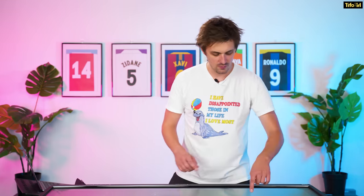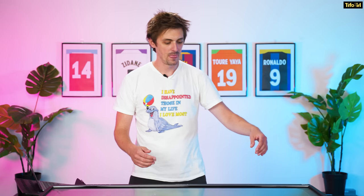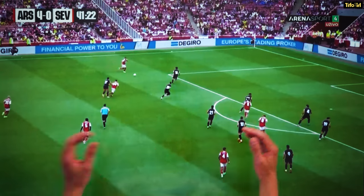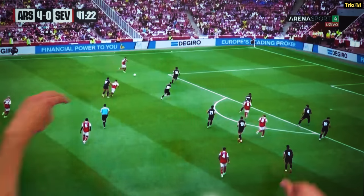Here's an example of Thomas Partey being flanked by Zinchenko and Ben White — those two inverted fullbacks essentially coming in. Something we've not really seen Arsenal do before. Very much like Manchester City, the way they build and protect against counter-attacks. As you can see they're very condensed, so if Sevilla were to win the ball back, it would be very hard to counter because these guys could just squeeze in and stop them.